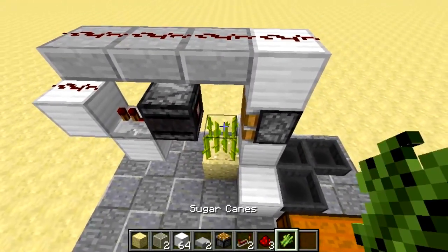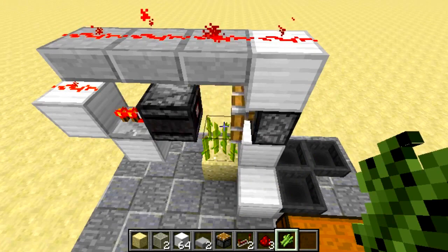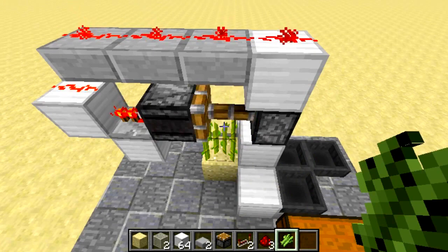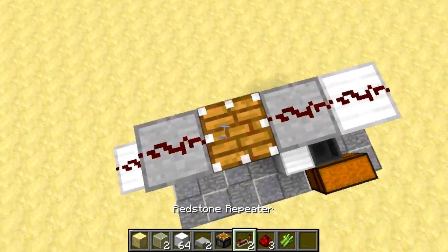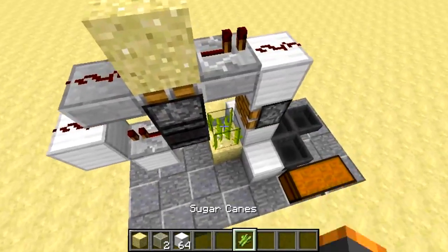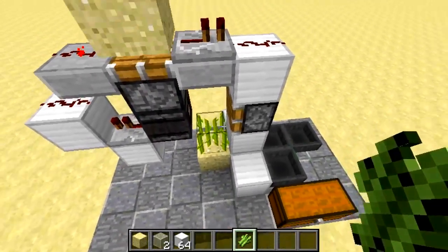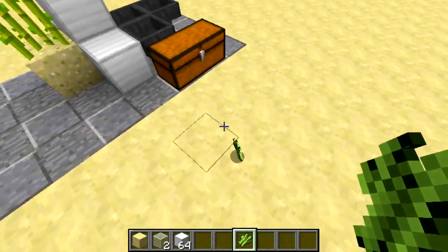As you can see, if we now place the sugarcane here it will detect it and then activate. But the problem is it will go infinitely, so what we want to do is replace this bit here with a piston and some sand, and replace this with a repeater. Now when you place sugarcane down it takes it and flings it out, but we need to encase this so it doesn't fling out too much.